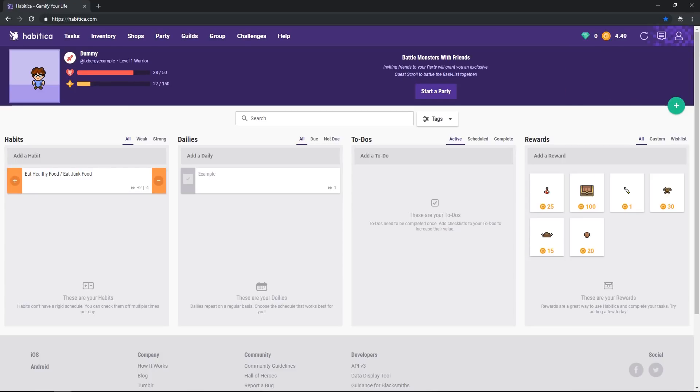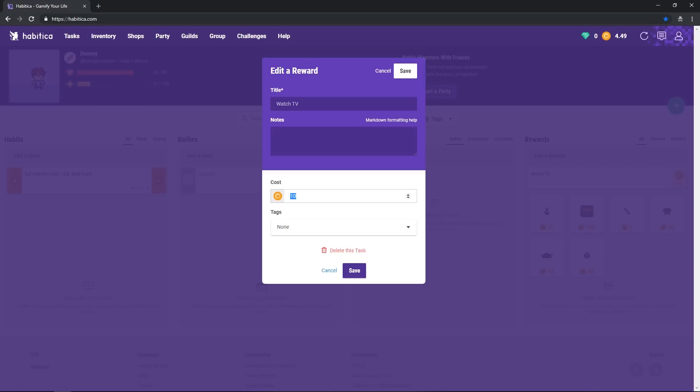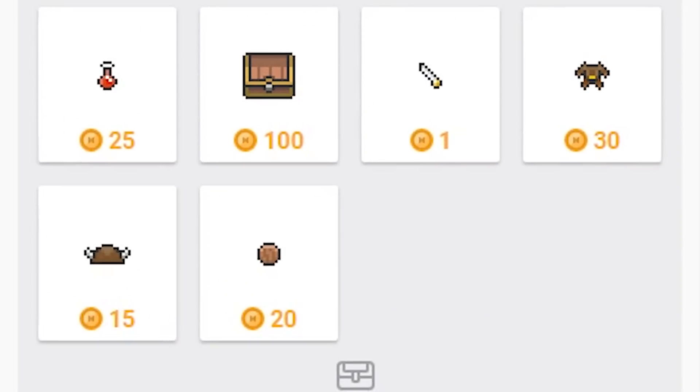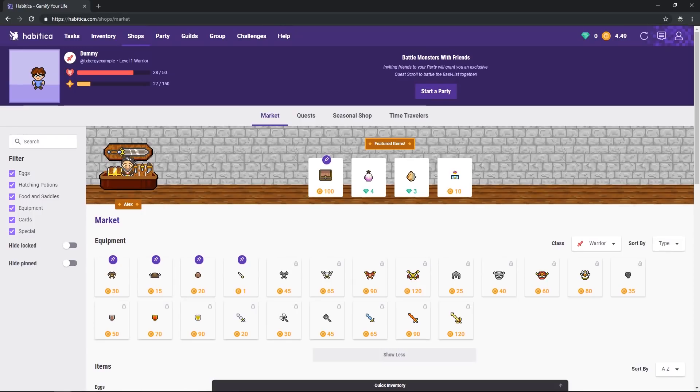Now you might have noticed this fourth box over here — the rewards tab. You can create a reward and assign it a cost in gold, so whenever you want to relax and watch some TV, you'll have to kick a little coin to remind yourself you're not being productive. Under your rewards are some pinned items from the market, if you're motivated more by virtual items rather than real life stuff. So that's a perfect segue into the market.